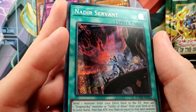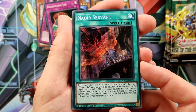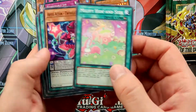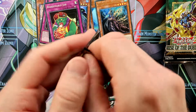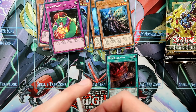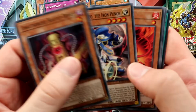The Nadir Servant is one of the key cards for the Dogmatica archetype. It looks really cool — absolutely cool. The first Secret Rare from our box is this one. I hope you guys have similarly lucky pulls, because this is a great one. Unfortunately, you need three of these for the deck, but two is enough in my opinion.